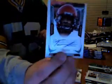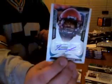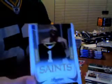Taiwan Jones auto, numbered 699. And an LT jersey, numbered 250. And then the short print rookie was Cam Jordan for the Saints, so that's yours right there. I thought it was Mark Ingram at first, but it kind of looks like Mark Ingram, which is weird.